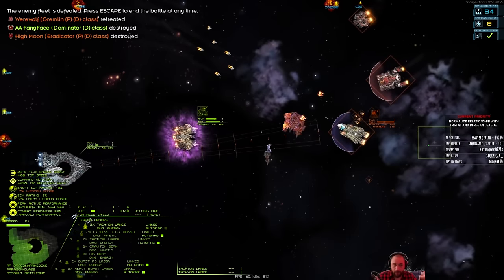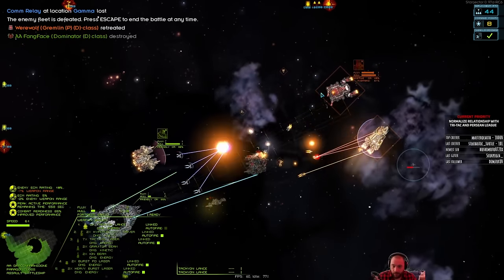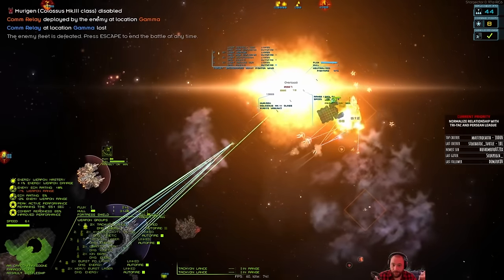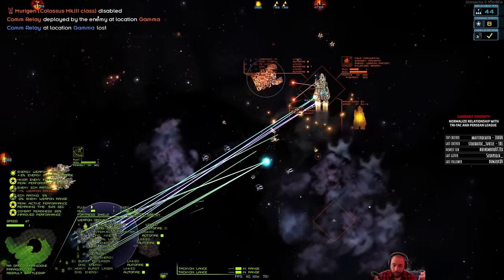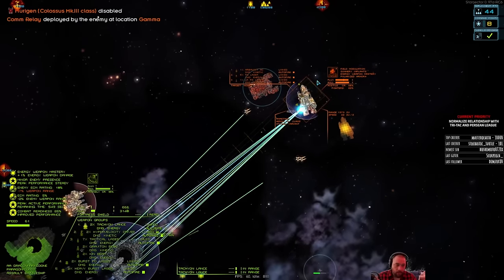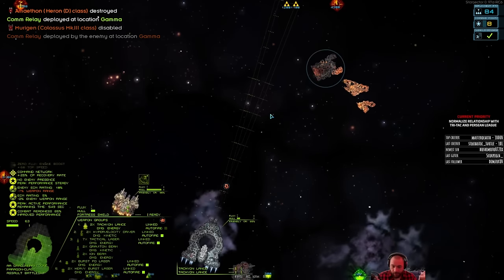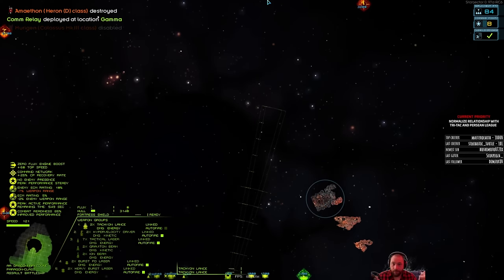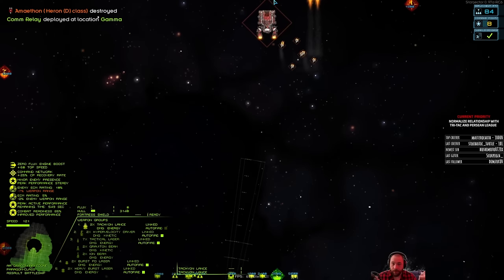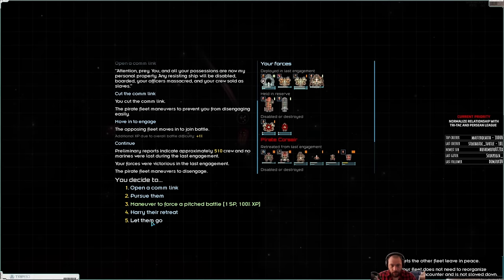Alright, enemy fleet is defeated, but there are still more targets and I'm just going to keep punching. Get a free Heron, maybe a Colossus. I am not allying the other factions — I'm just trying to normalize relations with them so that I can smuggle to them without them lighting me up. They're going to escape. Alright, that's fine — victory. Let them go.